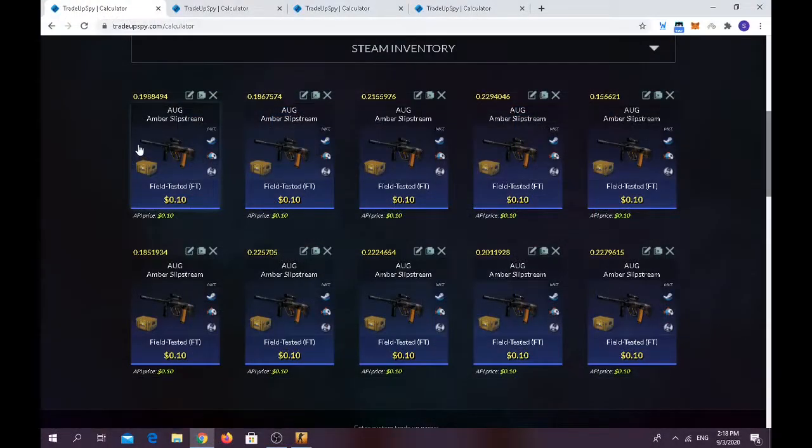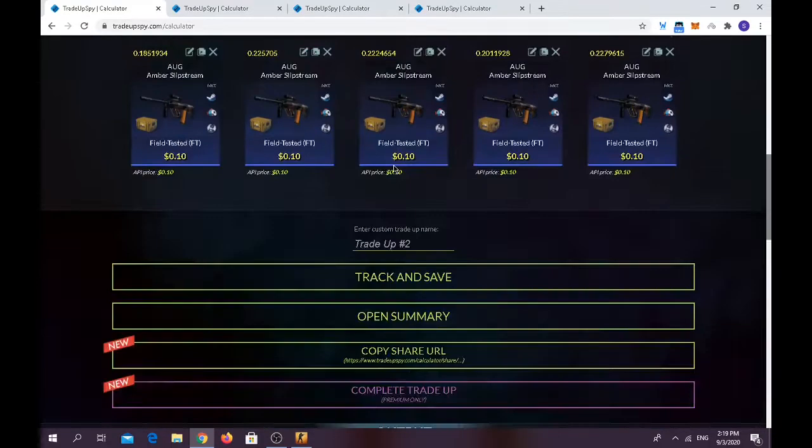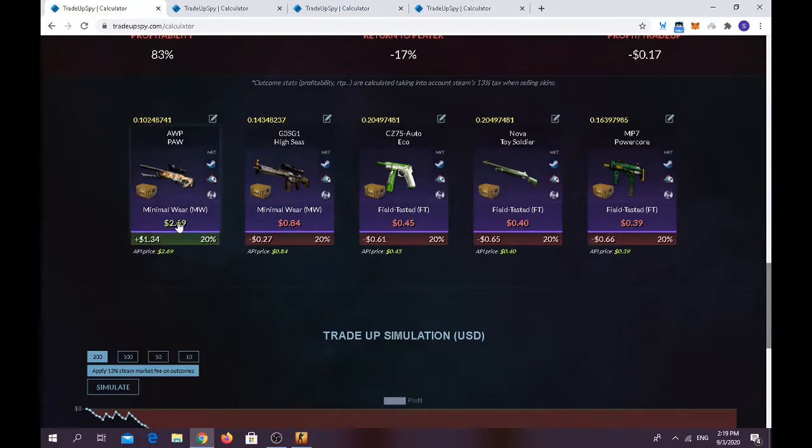For the second trade-up, I found you have a 20% chance of making profit, and I kind of love this trade-up. I've got five or six ready to go. You need only 10 from the Horizon Case in field-tested condition — the AUG Amber Slipstream — and you can find a lot on the market right now. Float should be below 0.23. Trade-up cost is only one dollar. You have a 20% chance of profit on the AWP Optic. At worst, you lose only 20 cents; you might break even, but there's a 60% chance of losing quite a bit.